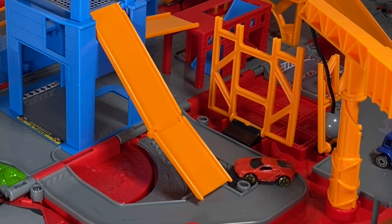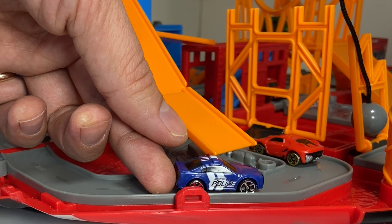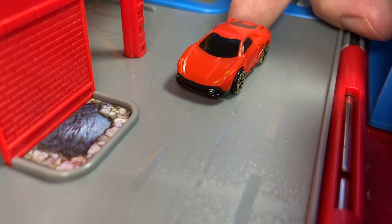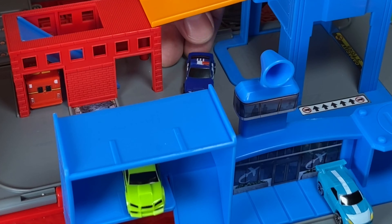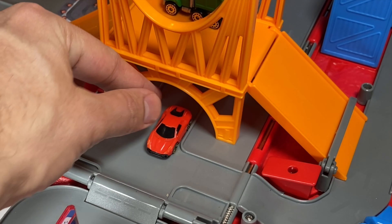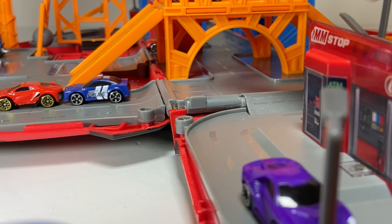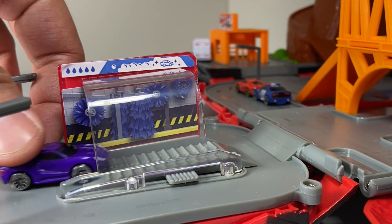Wow, look at the red sports car go down the ramp! Oh no, here comes the police car to pull the red car over. The red car is trying to escape — the police car is taking chase! The red sports car is going past the fire department and under the bridge. Here comes the police car passing the fire department and going under the bridge too. The red car makes a right turn after the bridge and the police car is right on its tail.